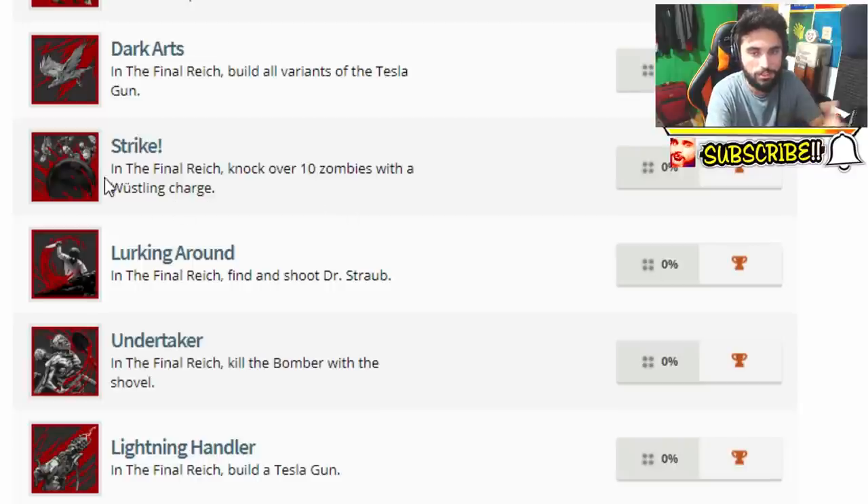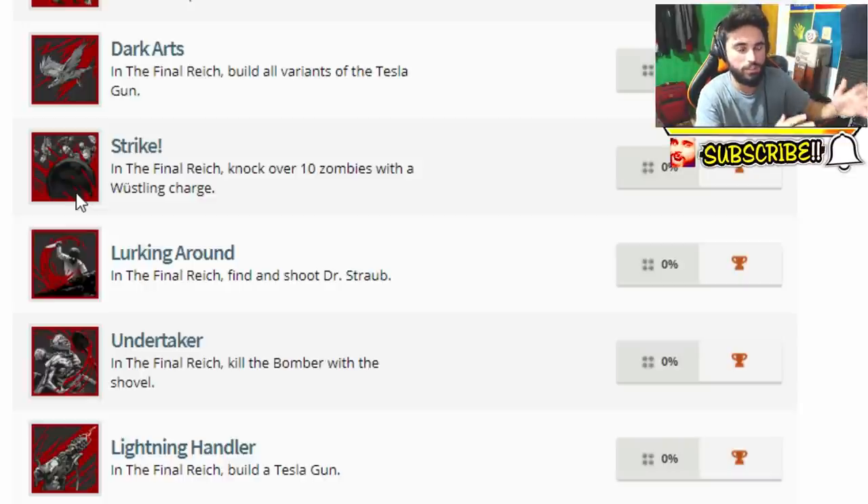The next trophy is called Strike. In the Final Reich, knock over 10 zombies with a whistling charge. I'm not sure what a whistling charge is, but from the avatar it seems like it could be some sort of thunder punch, or maybe something like a zombie shield with that sort of charge ability.